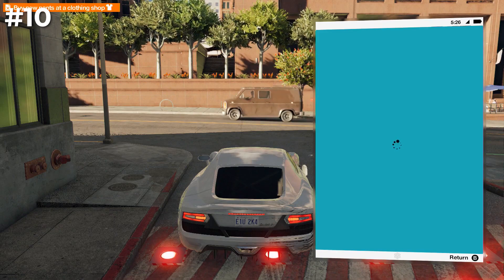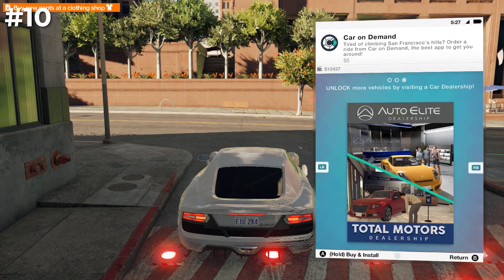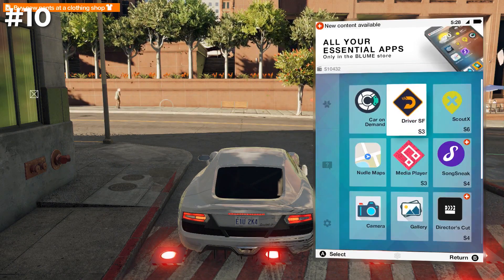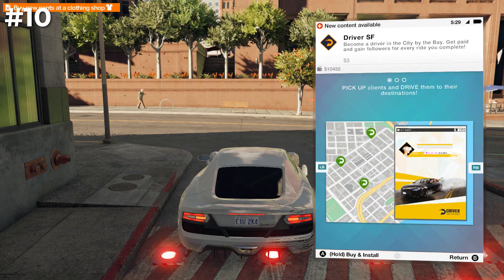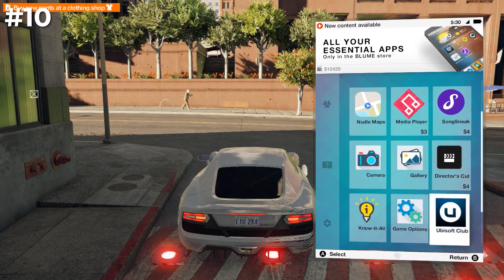Moreover, the introduction of an internal social network promises to revolutionize the way players interact with the game world. This fully functional social platform will serve as a hub for in-game communication and information sharing. For example, players can post updates about their criminal endeavors,